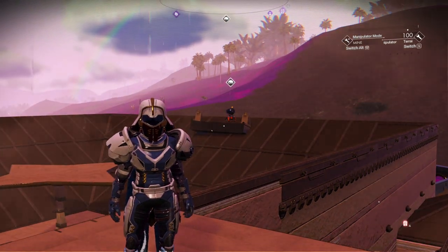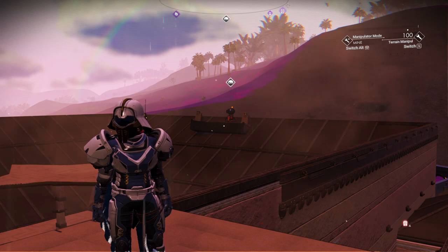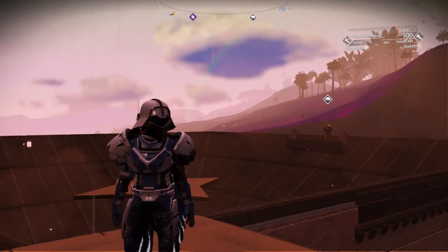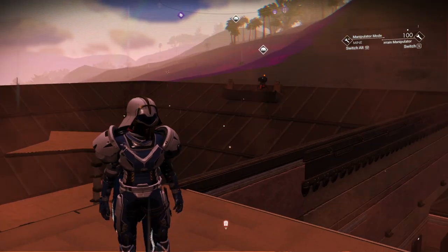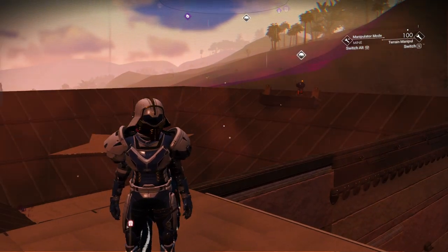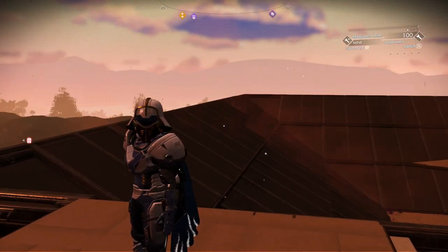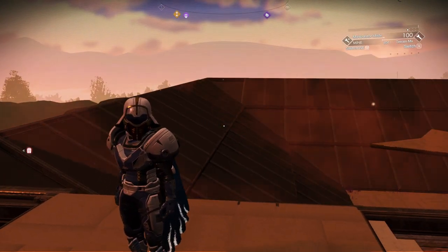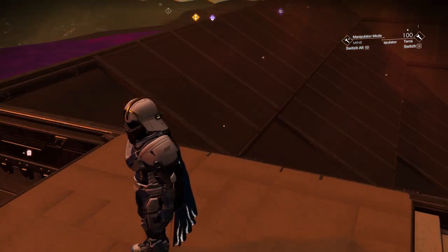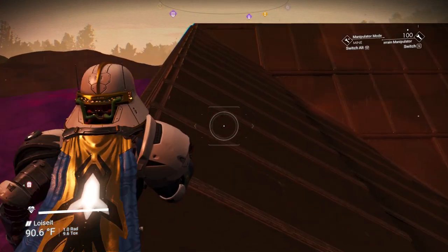Welcome to No Man's Sky, everybody. This is Elan Paul and we're gonna be doing a little bit of nanite farming today. This base here is aptly named — I want to thank the fellow that gave me the idea of the inverted pyramid, Wiley Fox. We've renamed the base to the Wiley Fox base, or the experimental nanite farm as I like to call it.